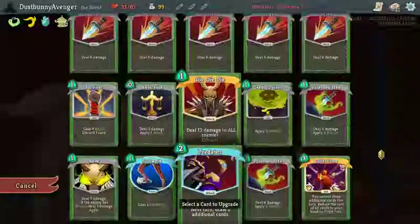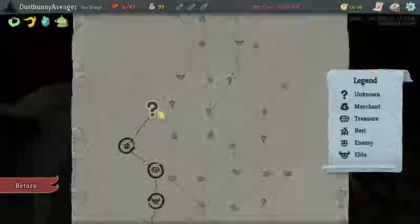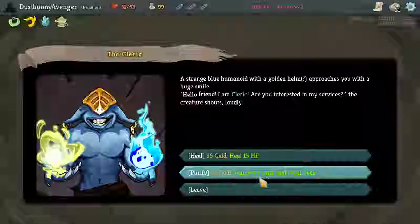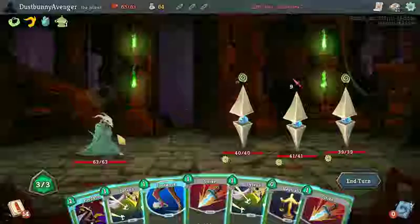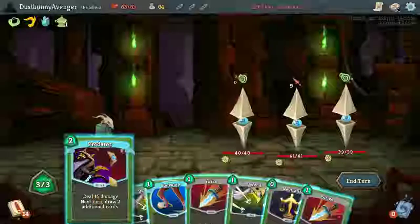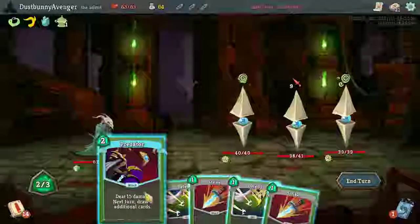We gotta heal up. I hate being that guy who says we're gonna heal, but we gotta heal — we're running into too many things. Healing for 15 HP up to max, not a bad choice. Can I possibly kill him? Freebie off of that thing — 9 damage to one enemy. I'm gonna do 15 to him. I'll take the 9 damage but next turn somehow we can pull 25 damage — Die Die Die or poison stabs.